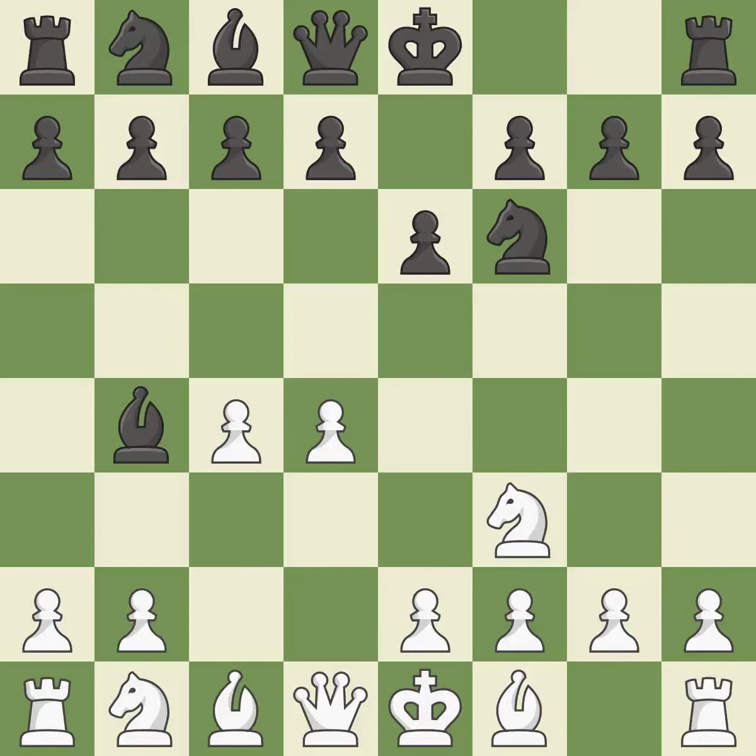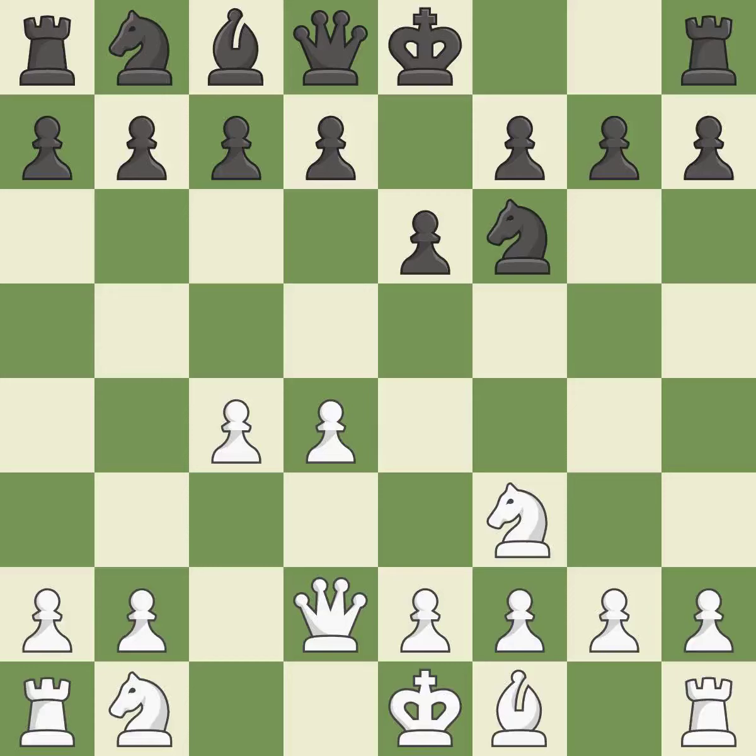With Bb4+, the Bogo Indian Defense — a more strategic opening — aims to rapidly castle kingside and swap the dark-squared bishop. Bd2 stops the check and offers to exchange dark-squared bishops. Bxd2+ captures the bishop on d2 and puts the king in check. The recapture removes the king from check and develops the queen. This hits in the middle and prevents the opponent from gaining ground, while a knight moves out of its beginning square and into the action.